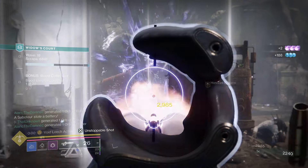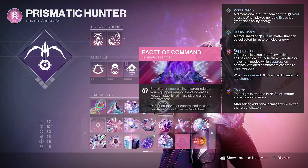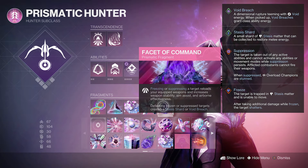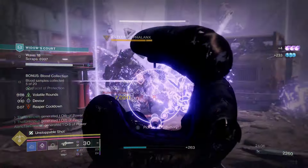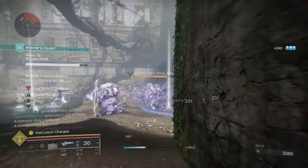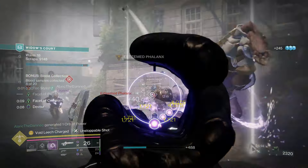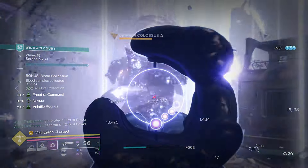The last fragment is Facet of Command: freezing or suppressing a target reloads our weapons, and defeating frozen or suppressed targets drops stasis shards and void breaches. We'll be getting quite a few void breaches mainly from Tether, and the stasis shards work well with one of our specific mods.